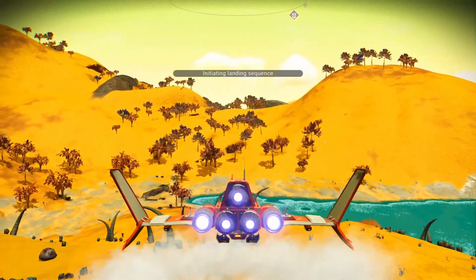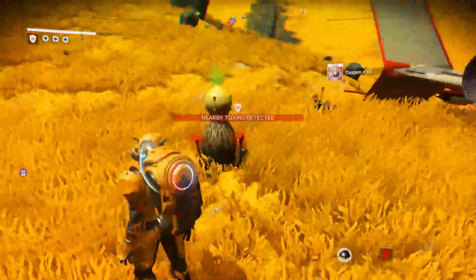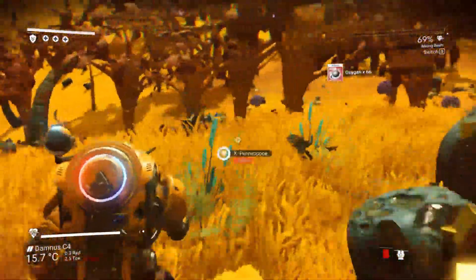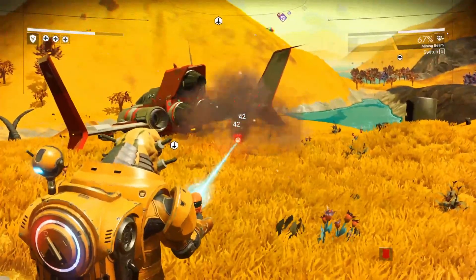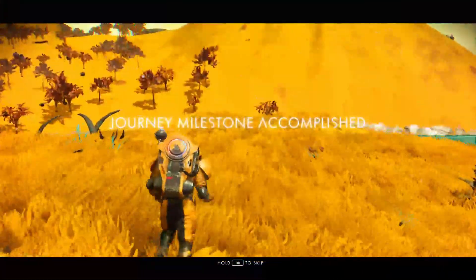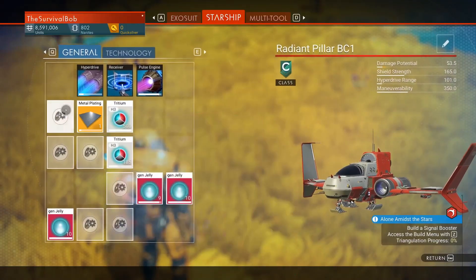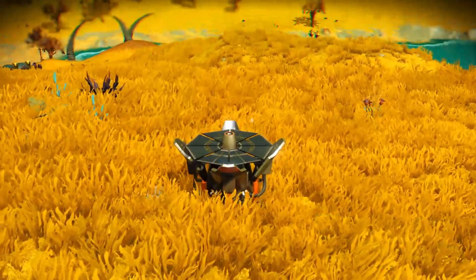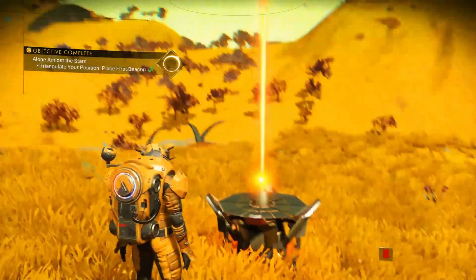Forgot to build a signal booster — let's do this. But first, let me have this oxygen. Ha, you didn't get me that time. Let's learn a word from one of these wordy towers. All kinds of milestones. Metal plating, carbon nanotube. There we go — signal booster. Triangulate some positions. Is there anything else nearby?